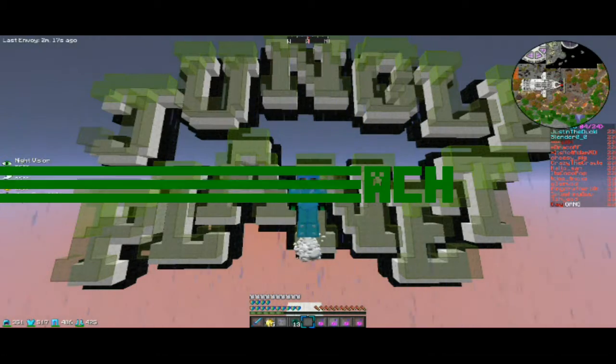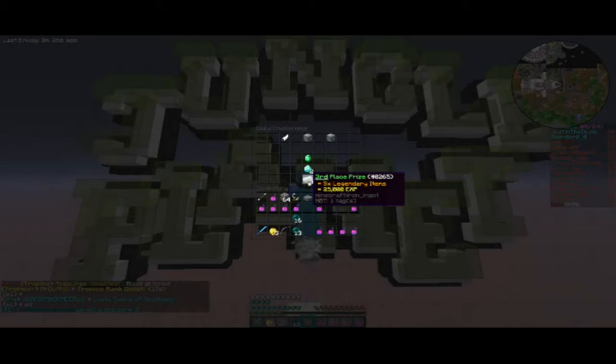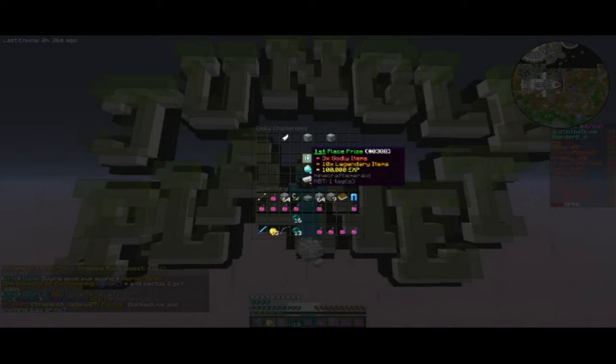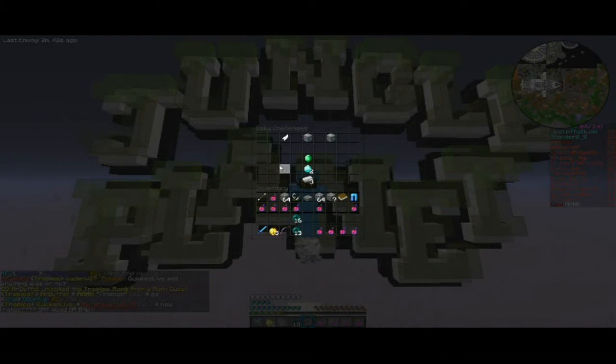Hey, what's going on guys, and welcome back to another challenge showcase on the jungle planet. The challenges just reset about an hour ago and we have three brand new ones. The prizes have not changed since last time — first place is three godly items, 10 legendary items, and 100,000 XP; second place is 10 legendary items and 50,000 XP; and third place is five legendary items with 25,000 XP.